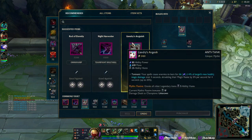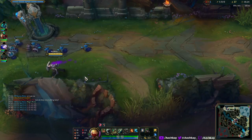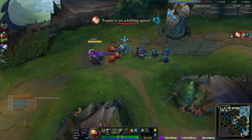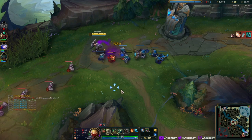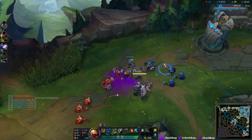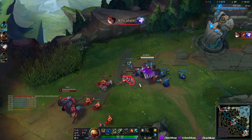So they just give you items and you choose whichever one you want. This one is anti-tank, this is team fight, this is Omni Vamp — clearly for sustain. I think I'm going to be getting maybe enough sustain just from my Conqueror proc, hopefully I can get it off. If I can't, that'd be unfortunate.